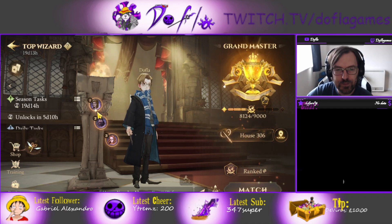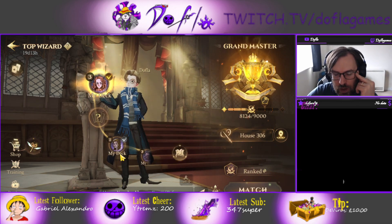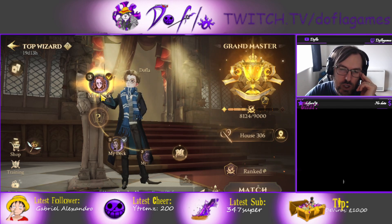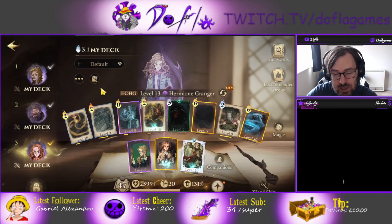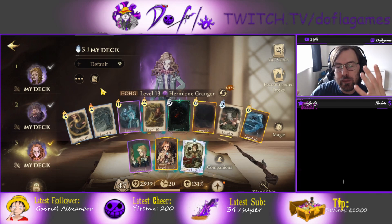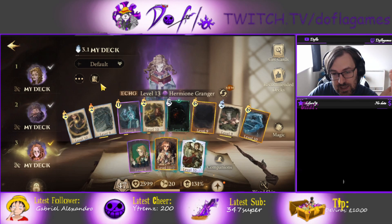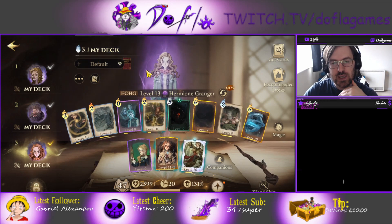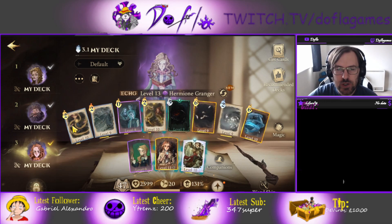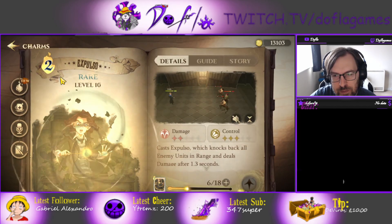I'm using Hermione but I do have Obscurus with the Bellatrix deck, which I'm still learning to use. With Bellatrix it's gonna work pretty well because she has multi-hit and is AOE, so if they're spamming you go AOE it's gonna stack up the Bellatrix echo passive a lot. That's the deck I'm using - pretty much the usual deck with Expulso of course.